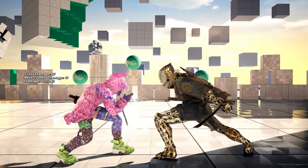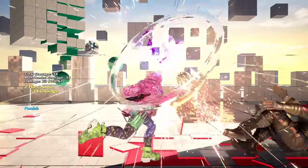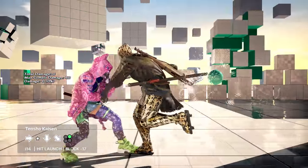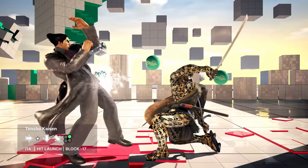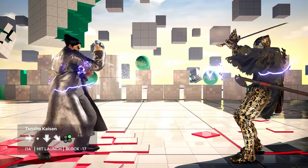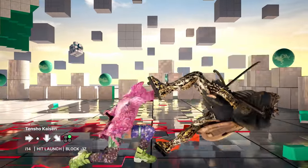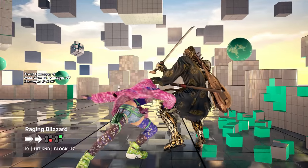While Kunimitsu's crouching punishment is rather standard, her standing block punishment is well above average. Her 10-shock Kaisen is a particular standout, being a 14-frame launch punisher. While moves with these kinds of motion inputs are usually very challenging to use as block punishers, this has a massive buffer window making it very practical. If your execution is on point, Raging Blizzard can also be used as a 10-frame wall splat.